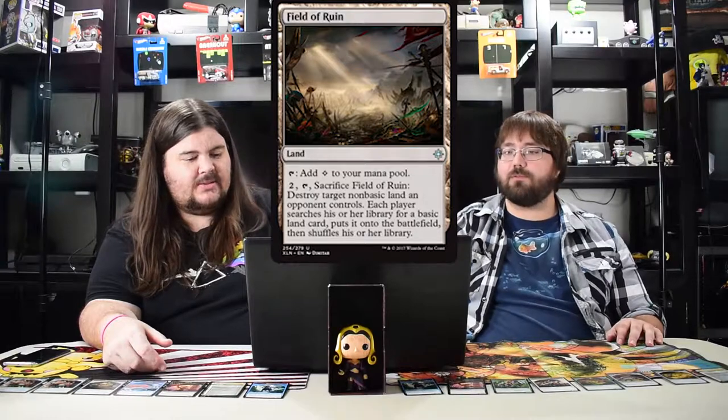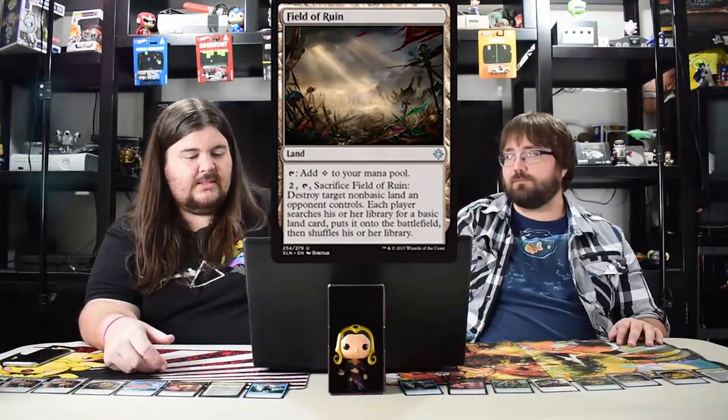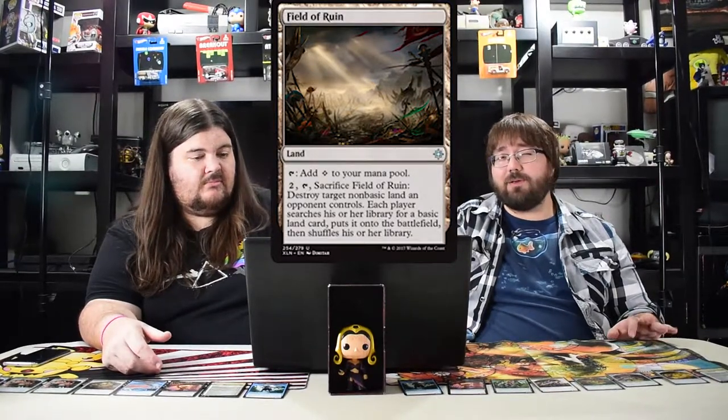Field of Ruin: pay two, destroy target non-basic land, then you and your opponent each get a basic land into play. That'll be relevant against the flip cards since they turn into lands. Good in standard — a great way to deal with flip lands. Doesn't do much in limited. Pretty good in Commander too to get rid of pesky Gaea's Cradles.